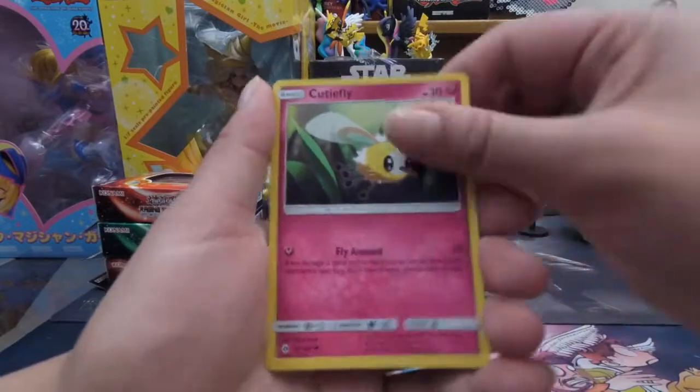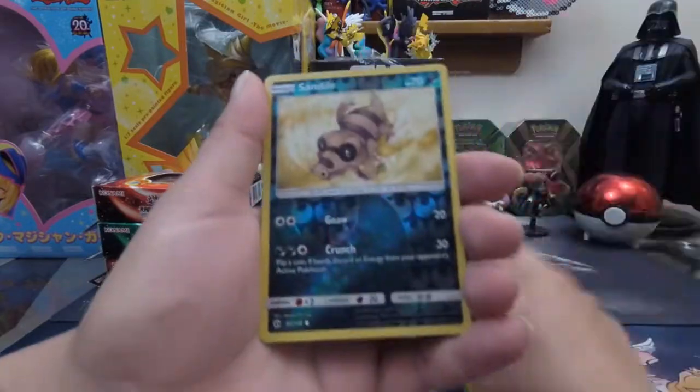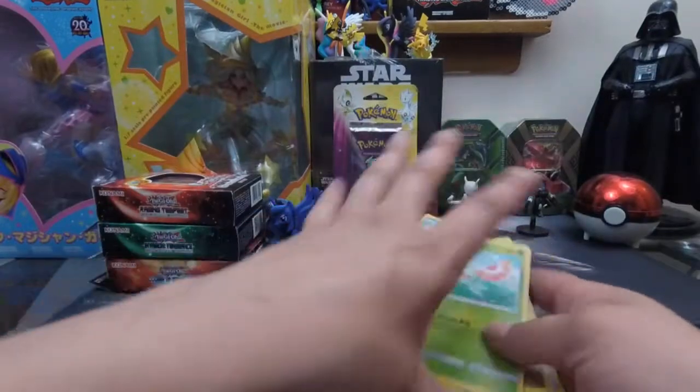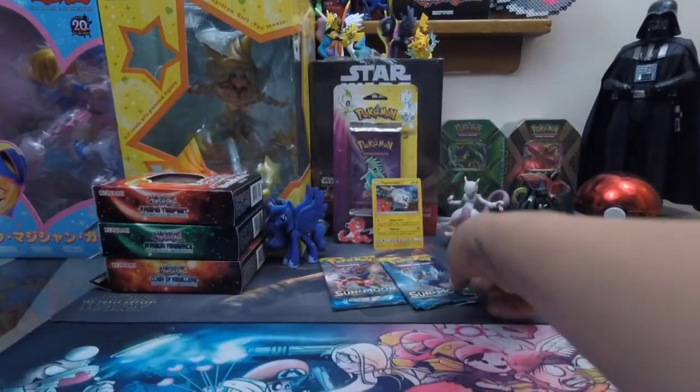First pack! We've got Spiro, Dratini, CutieFly, Chincho, Morlo, Reverse Holo Sandal, and Masquerain.